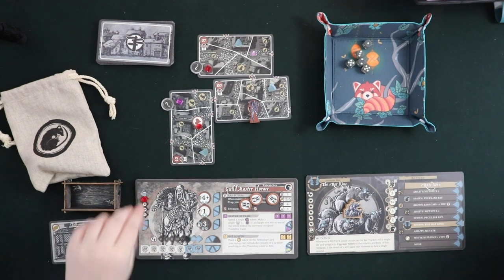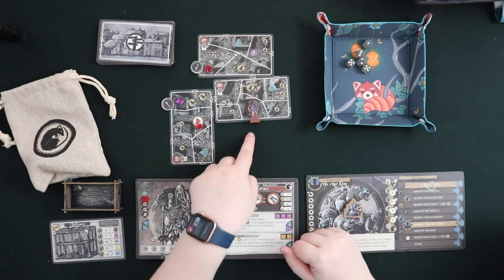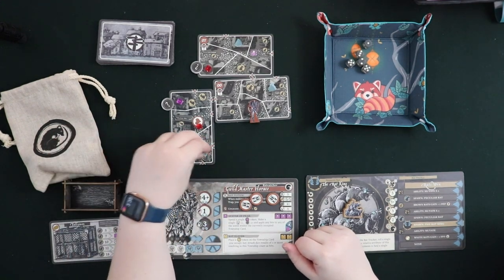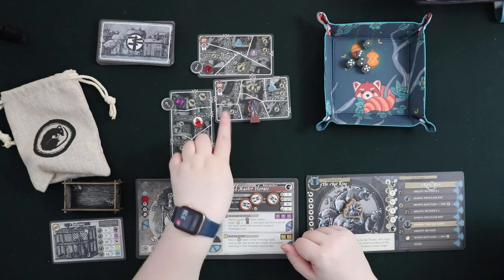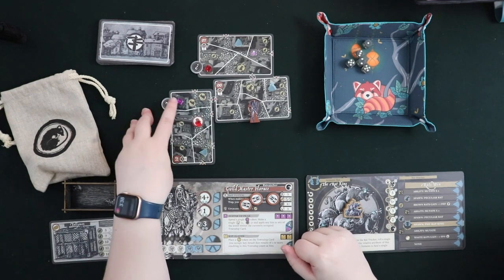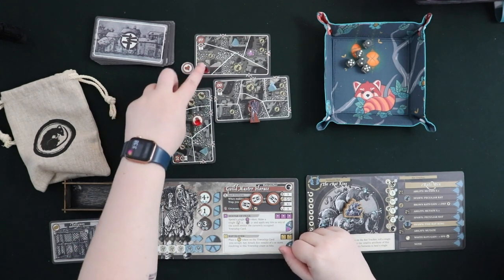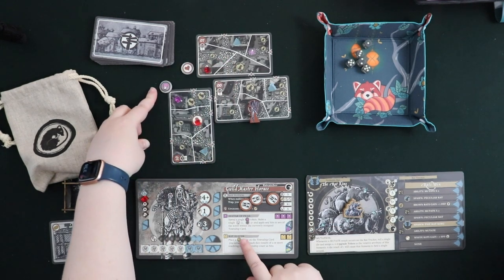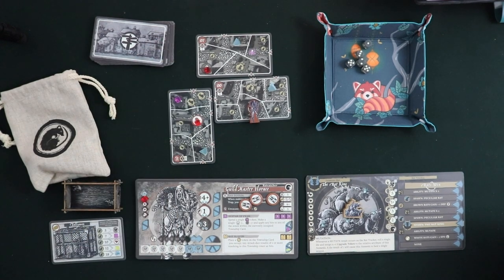Let's give Guildmaster Horace his health — he'll need it. There's one part of setup I haven't done yet. Whenever you put out one of these township cards fresh, you put cheese on the cheese spot. This one has a heart, so I'd put a health token there. The spots with rats are where you put rats initially. And then you have these spots with little mystery tokens — these can spawn potions and things that you need for your purple and yellow abilities, or they can spawn what are called peculiar rats, which are some of the more unpleasant mutated rats that are like sub-bosses in the game.